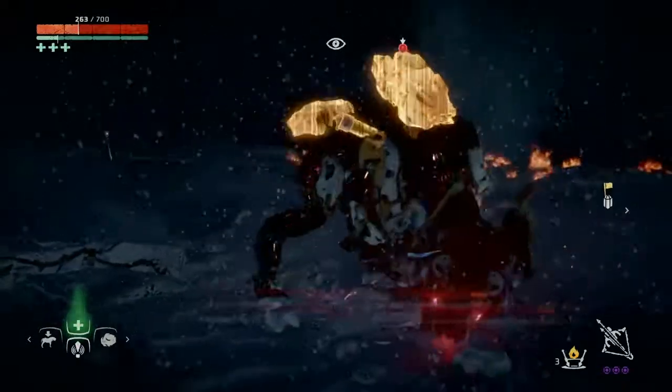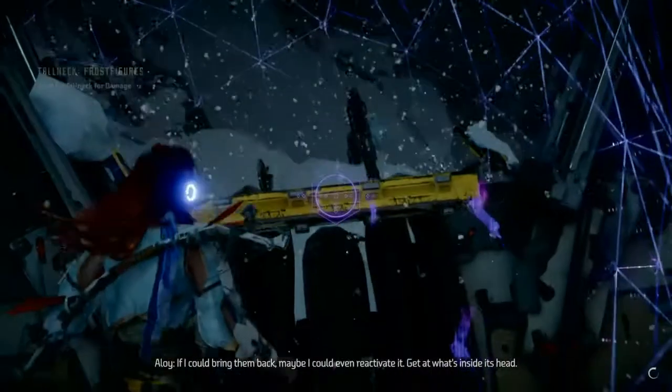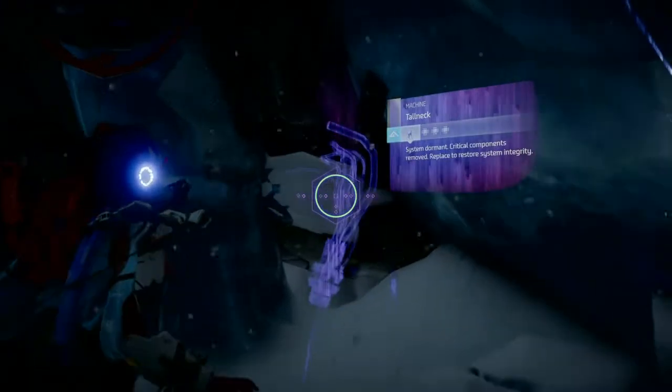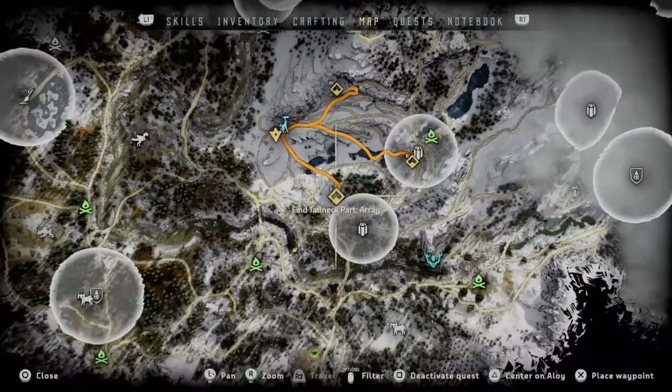I didn't survey my area as well as I should have, and I was trying to be too courageous and paid the price for it. So I go back to the tall neck, and as I'm looking around and surveying, I notice it's a tall neck that is inside. That's when the mission kicks in, allowing me to go around and search them out. As you go through and scan each of the parts, you get to see where they're at — they correspond to three portions on the map that you can update.